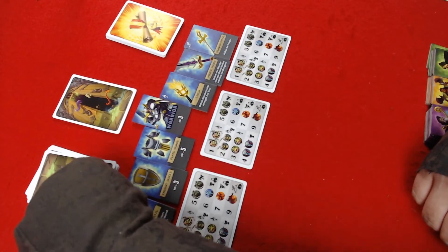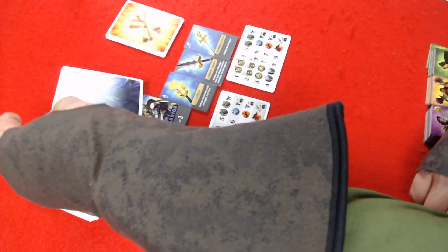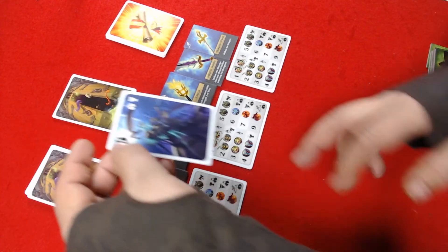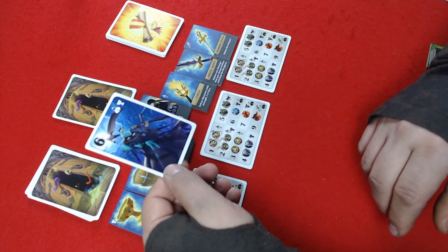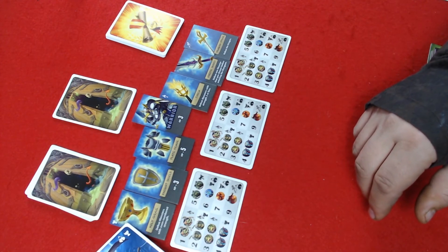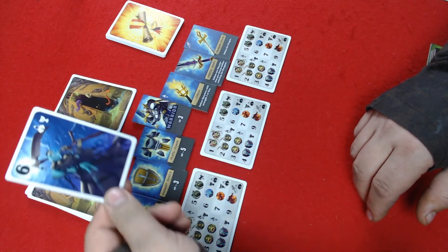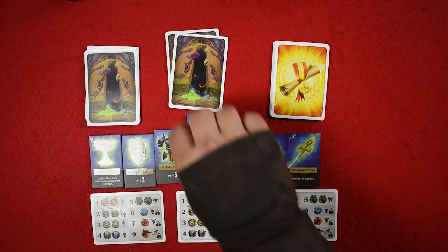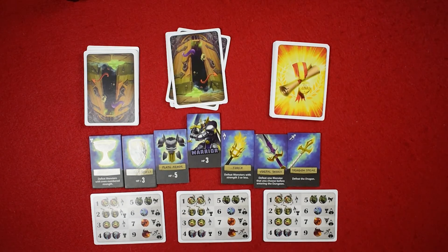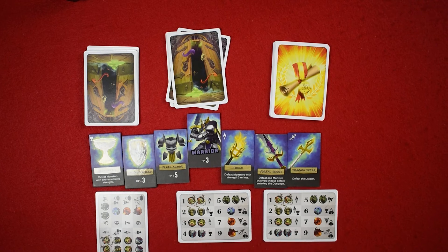Player two draws and sees the lich. There's one item on the board that can destroy the lich — the holy grail — which can destroy that creature without taking any damage. He feels that even going through the dungeon with that card, he would survive. Player three draws a vampire; the holy grail is still out there. Player three decides to go through the dungeon as well. It goes back to player one, and player one says he's going to pass — he does not want to take the chance on going through that dungeon, even though all the equipment is still out there.